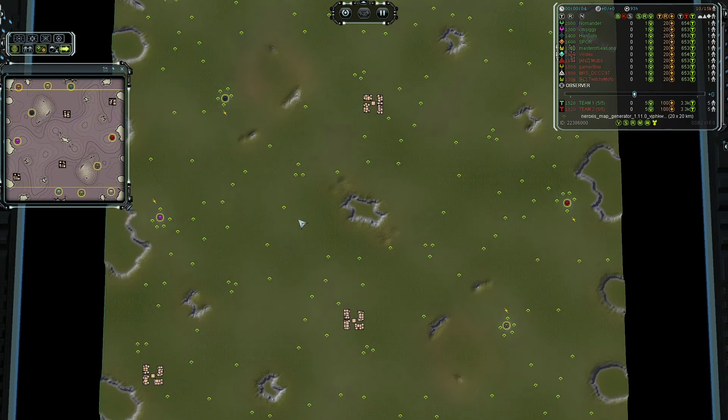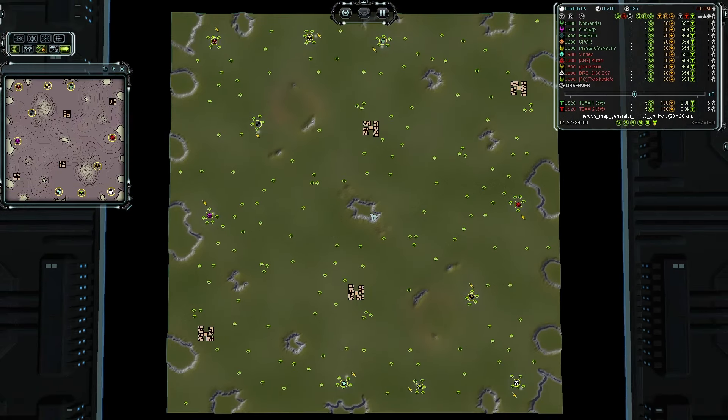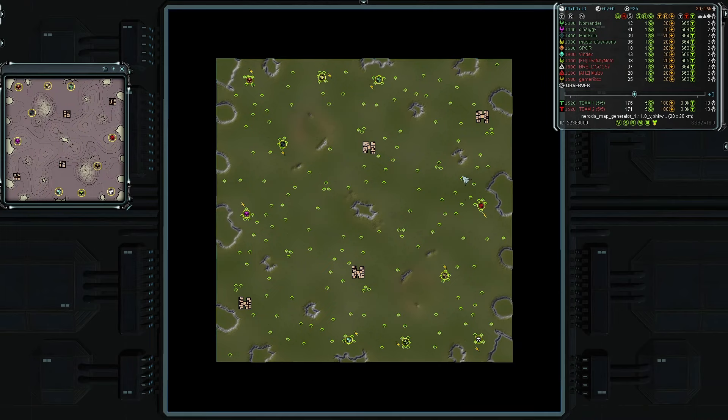Hey, thank you for watching and welcome to Forge Lines Forever. Today I have a 5v5 custom match here on the most amazing Noroxy's map generator. Let's go ahead and introduce our teams and our players, starting with team one on the northwestern corner of the map and ending with team two on the southeastern corner.